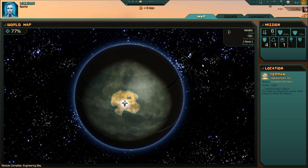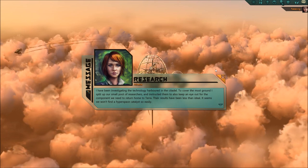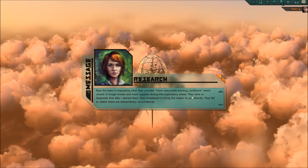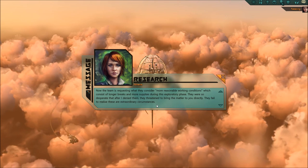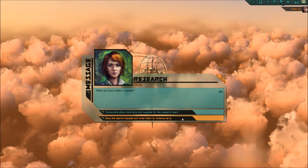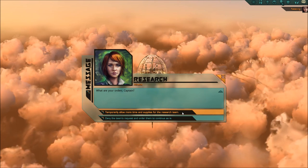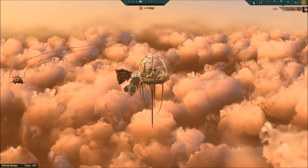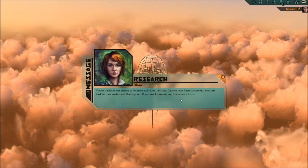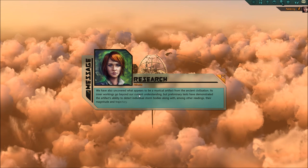The researchers wanted more reasonable working conditions - longer breaks and more supplies during this exploratory phase. They were so desperate that after I denied them, they were threatening to bring the matter directly to you. Give them rest. Morale boost - look, I'm such a good leader. You're welcome everybody. We found things - a mystical artifact from the ancient civilization. Inner workings go beyond our current understanding, but preliminary tests have demonstrated the artifact's ability to detect individual storm bodies along with their magnitude and trajectory.